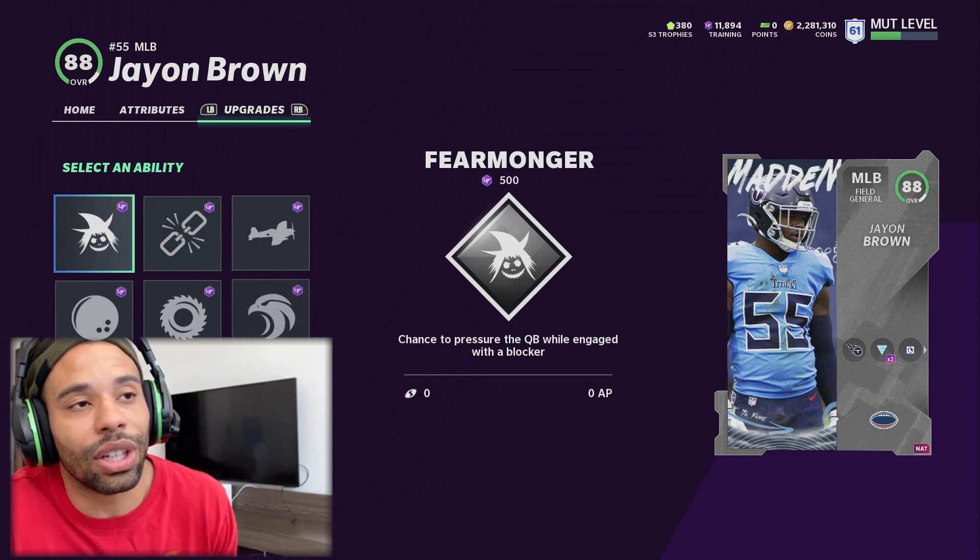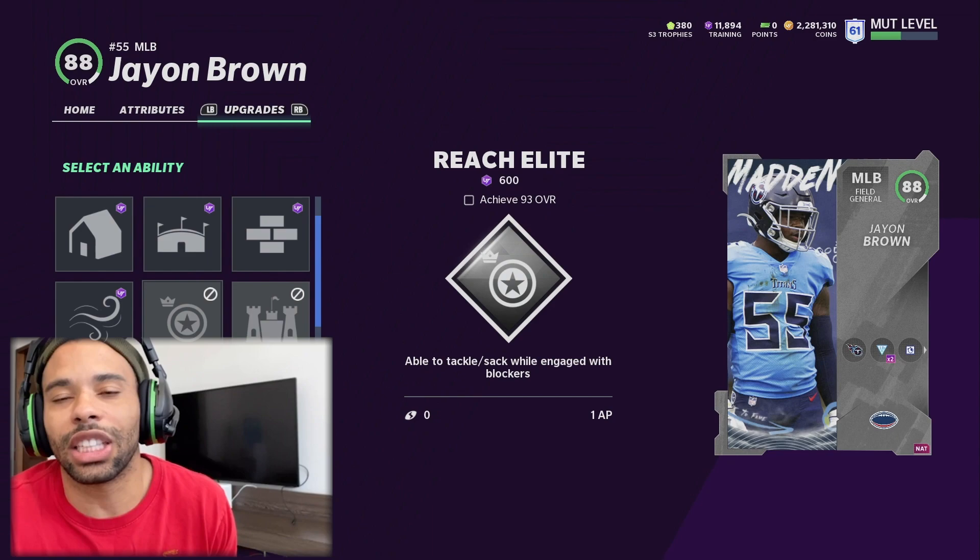He has 91 tactics. Keep in mind he's a middle linebacker, and they don't play very well this year, so unless you have a theme team or you just want extra middle linebackers, don't pick him up. Here are his abilities — he gets nine of them.